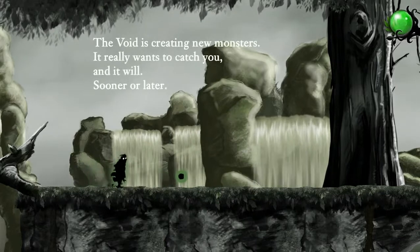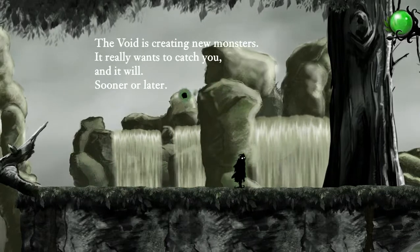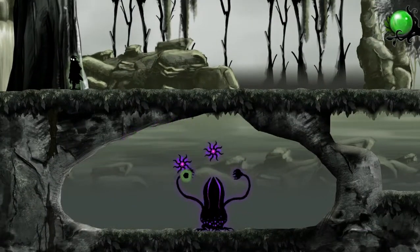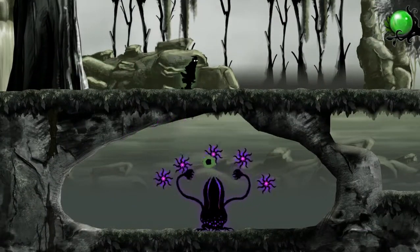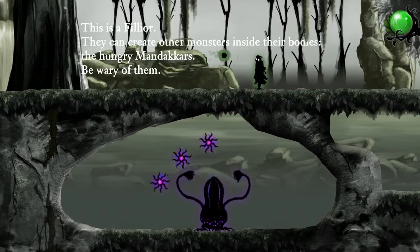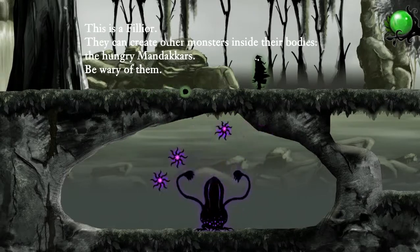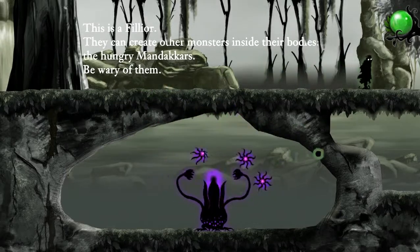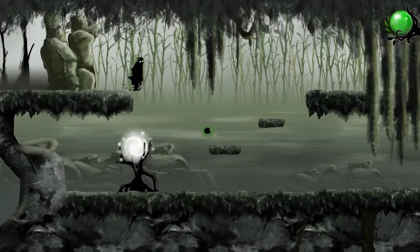The void is creating new monsters. It really wants to catch you and it will, sooner or later. This is the Filior. They can create other monsters inside their bodies - the hungry Mandakars. Be wary of them. Well, I'm not exactly going to go and try and make friends with it, to be honest.